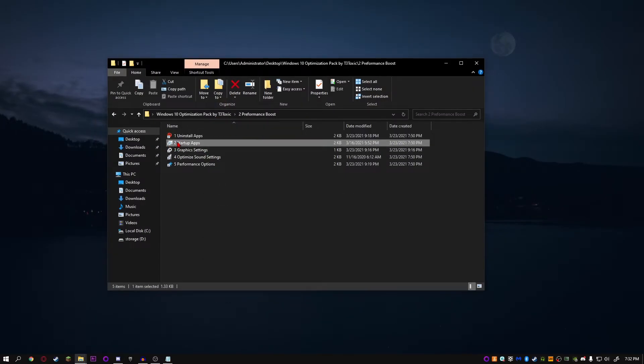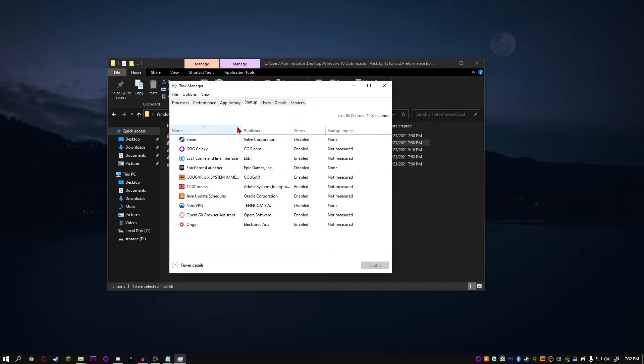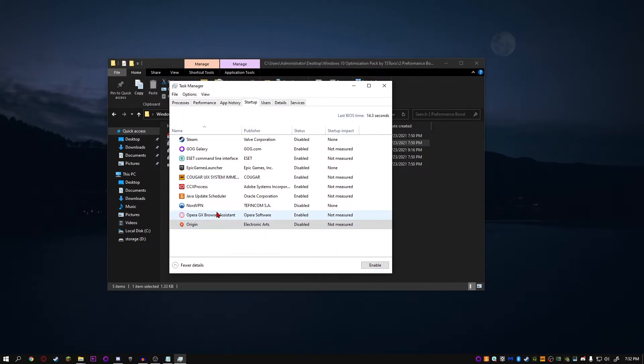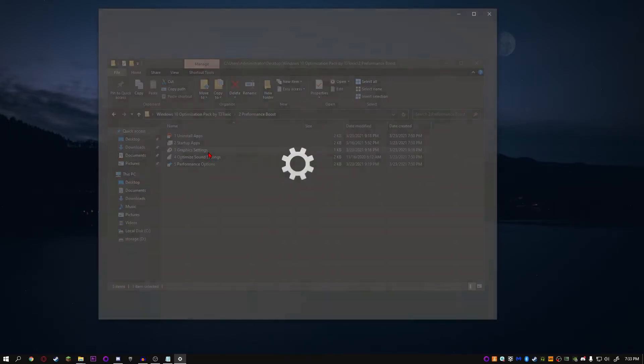Click on 'Startup Apps.' This window should pop up and you want to disable everything that you know you don't want starting up immediately. I don't want Origin opening up — it's really annoying — so I'm going to disable it. Also NordVPN, disable that too. Leave anything enabled that you don't know the importance of — for example, this one here is for my mouse so I'm going to leave it on. Once you've disabled everything, close out and we can go into graphic settings.